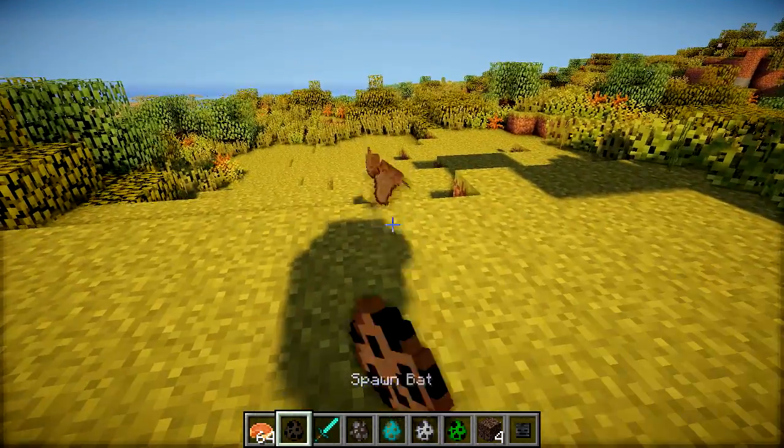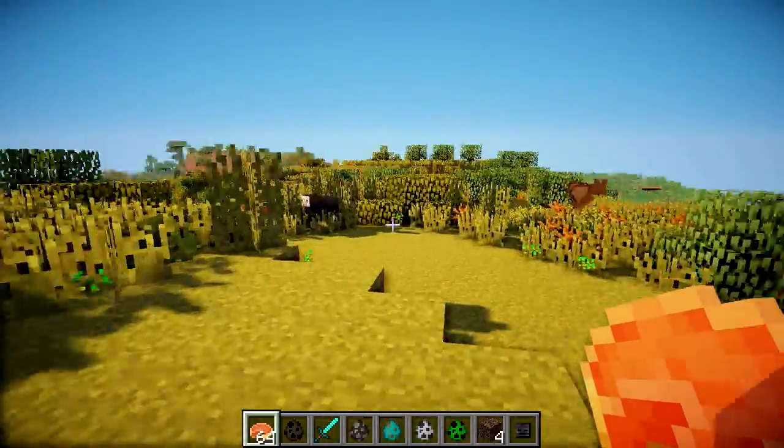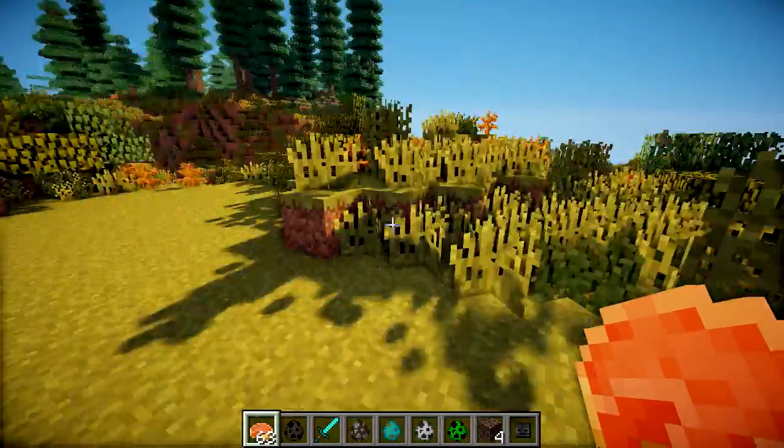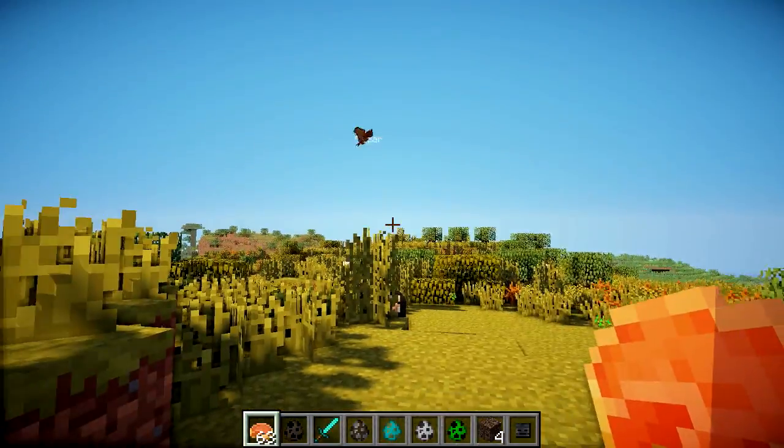So if I just spawn a bat now, like so, and then get some pumpkin pie and right click on the bat — he's running away from me — there we are, I've got him. You can see he's now got a name tag underneath him as he flies around, and that means he's tamed.